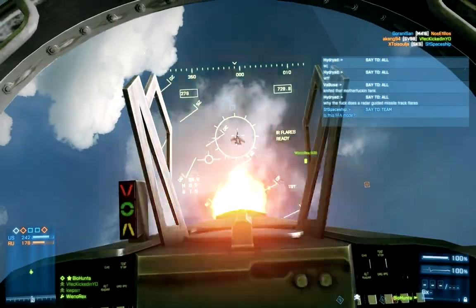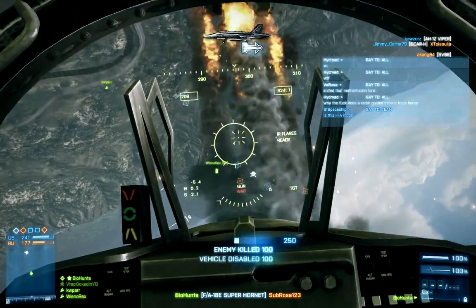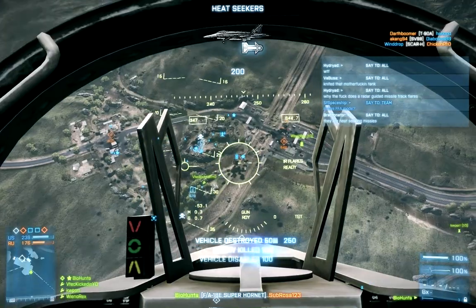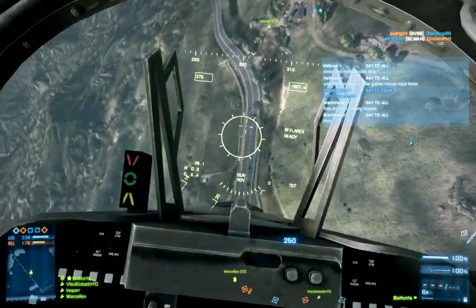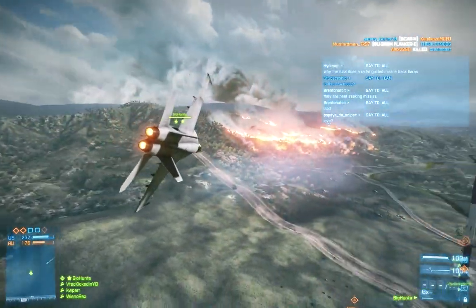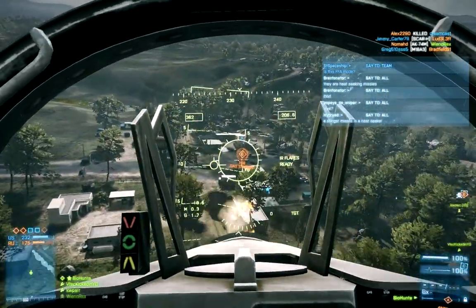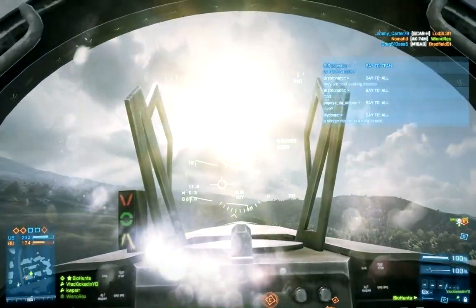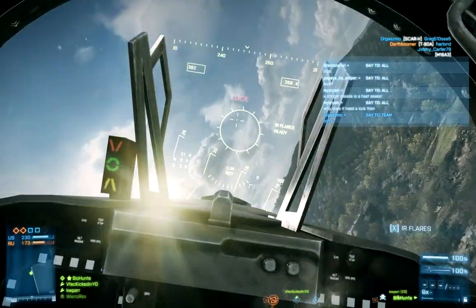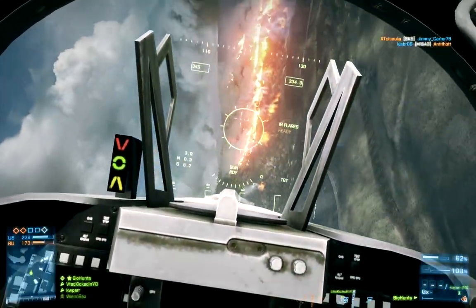When you're dogfighting and don't know where someone is or they're outside your range of view, go ahead and switch to the outside view of the aircraft. You get a much wider range of view, and it just makes it easier to spot. I don't know what it is, but if there's an enemy going straight and I can't see them, for whatever reason switching to that outside view makes it easier to find them.